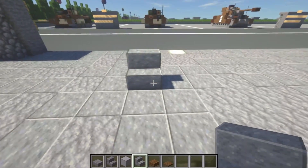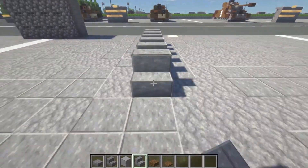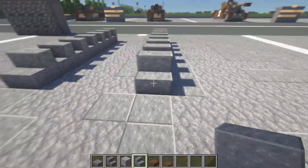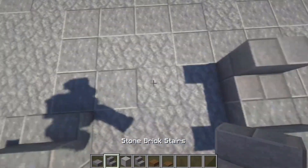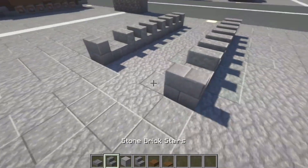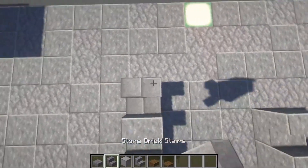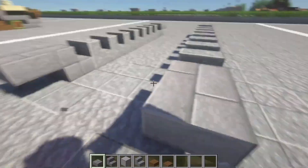We're going to do a polished blackstone stair facing toward the front of the vehicle, and we're going to go six more to the back — one, two, three, four, five, six, seven. We're going to do that three spaces to the right. At the back, we're going to do upright stairs with the backs facing toward the rear, and then a top slab of stone brick at the back. At the front, we're going to do the same, just reverse the direction, just like this.